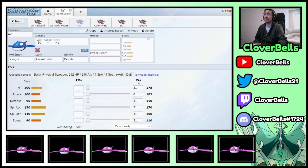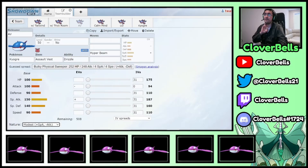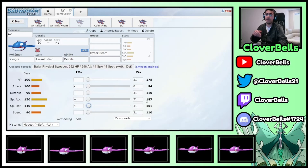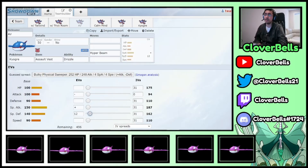Now the Assault Vest Ogre. The main thing to remember with AV Ogre is you want an even number in your Special Defense. If I have an odd number and multiply by 1.5, it comes out to a decimal, and Pokemon will round that stat down — you're not getting the best bang for your buck from the Assault Vest. So you always want an even number, like 162.